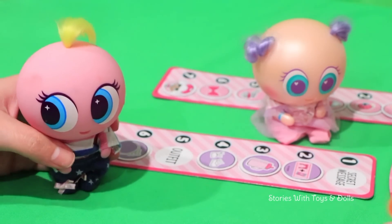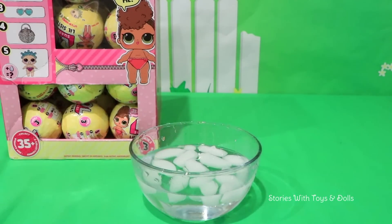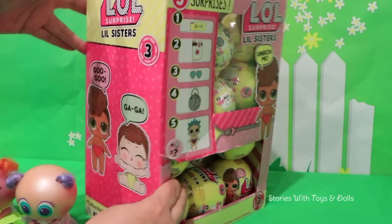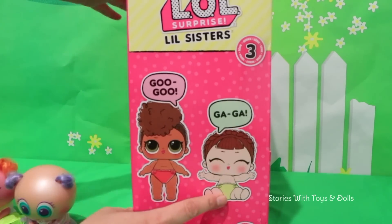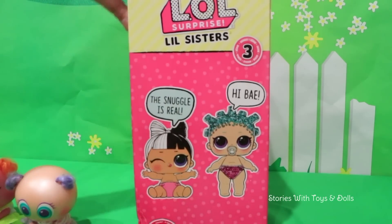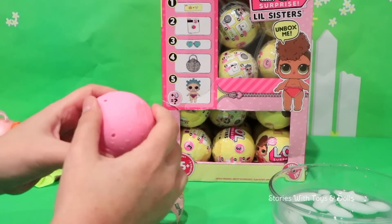That's okay Suzy King, because now we're going to open these Lil Sisters dolls! And here I have the water, so we can see how they change color! We have eleven dolls, and we need nine more to complete Wave 1 Series 3! But before we open the balls, let's take a quick look at the box! We already got this one! We haven't gotten this one! Ooh! Here on the back, we see a bunch of babies! And on this side, we've already gotten both of them! We've gotten this clue many times already! So we most likely already have this doll!